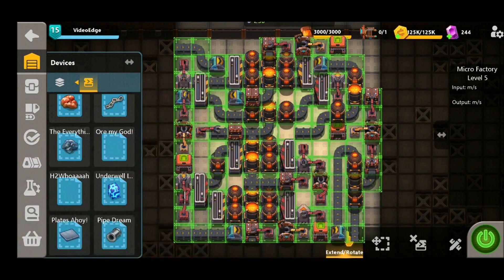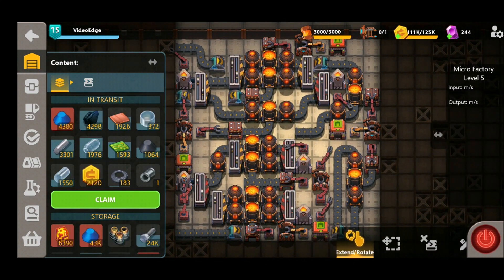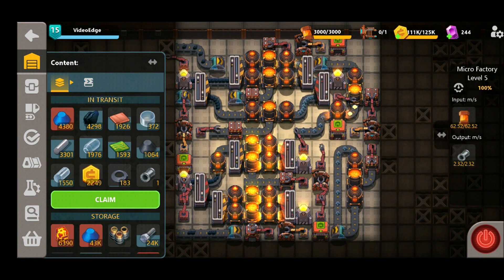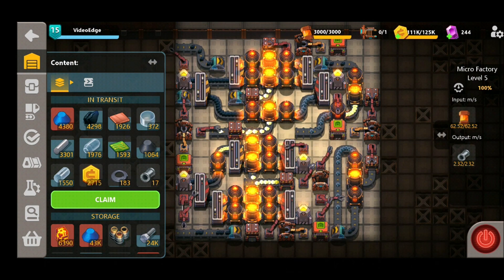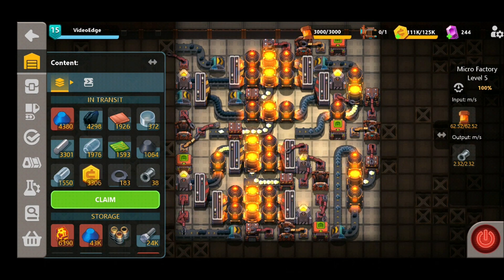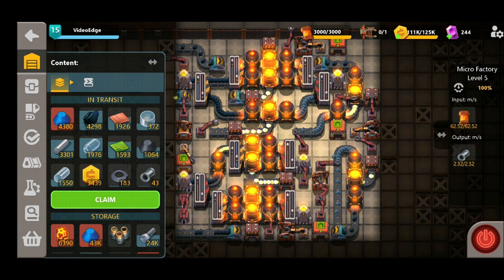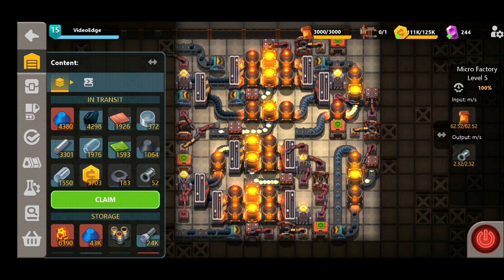Here we are guys — we've placed it into our microfactory. We turn it on and as you can see, 2.32 steel pipes being produced per second. You can see on our transit that the steel pipes are filling up nicely. Not a great amount of substance expense for this one either, which is a bit of a bonus given the moderately low output. That about covers this one guys — we do hope this design has helped you out. We'll be back with more Sandship content next time, but until then thanks for watching and bye bye.